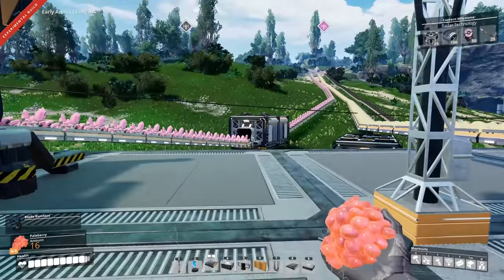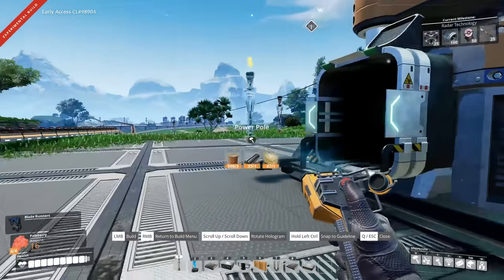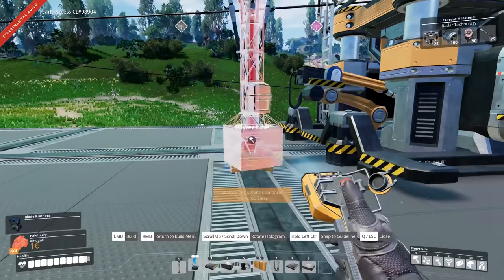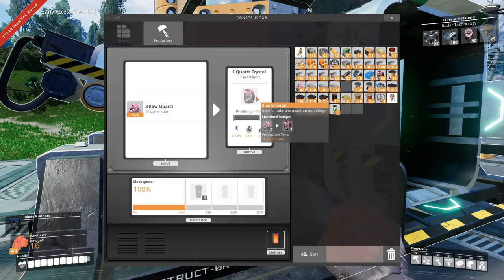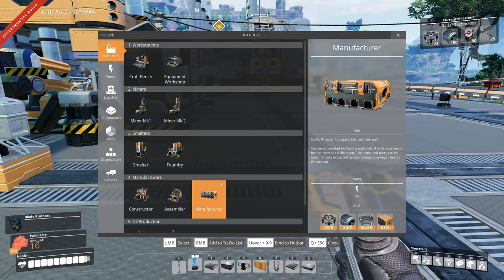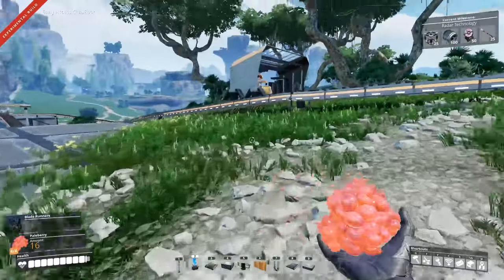It can take 30 per minute, but it doesn't really matter much here. Let me just put an extra power pole down — I may want an extra one. There we go, you're producing quartz crystals. Good. Now the next stage is unfortunately going to need one of these manufacturers to make the next thing. So let's just see if I can grab a crafting bench.